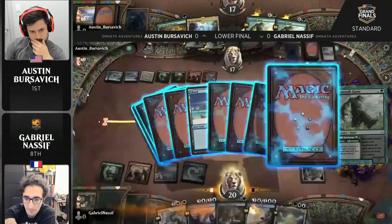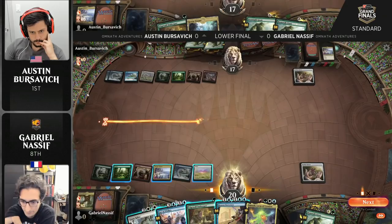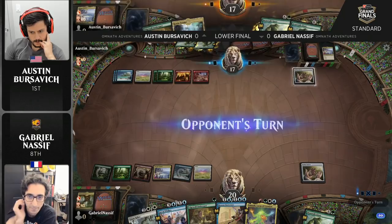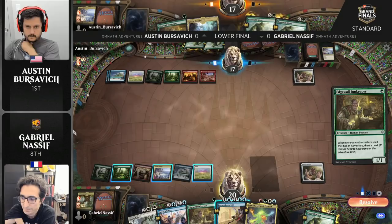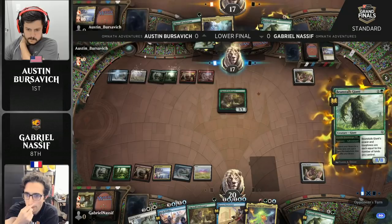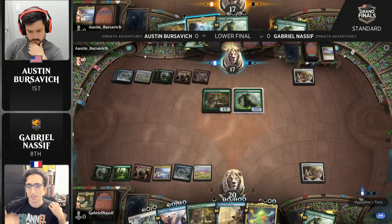This fits in the category of play that we've seen from a lot of these Omnath players throughout the course of the weekend: not deploying the creatures until you can get maximum value from them. It comes up a lot with Edgewall Innkeeper — you want to play that on a turn where your next play is an adventure creature to draw a card. But Omnath too. Nassif could play Omnath there and say go — that's a high upside play if nothing bad happens. But Nassif's not one to go for the high upside play. He wants to play it safe and minimize his opponent's maximum value — play for the worst case scenario.